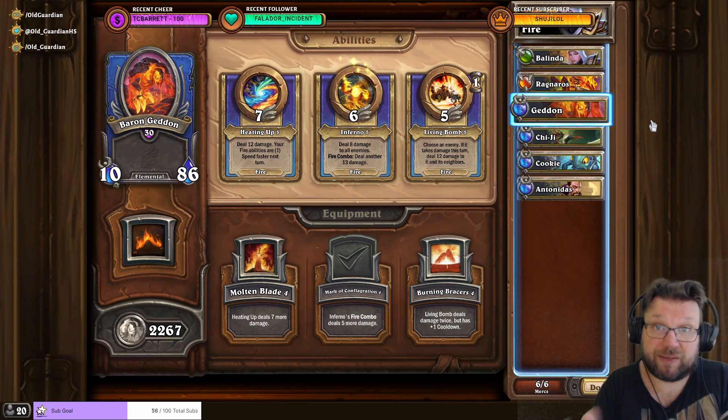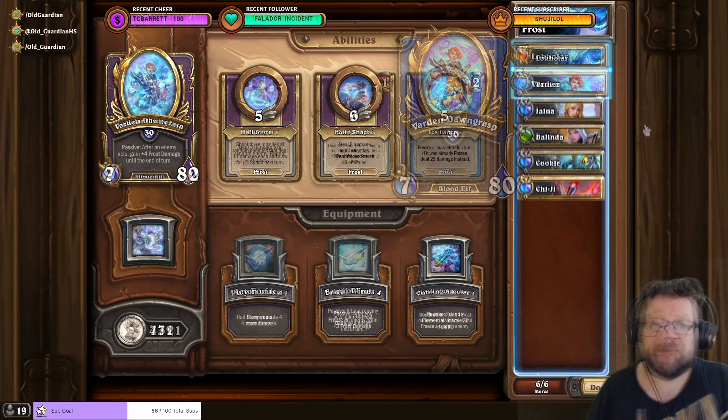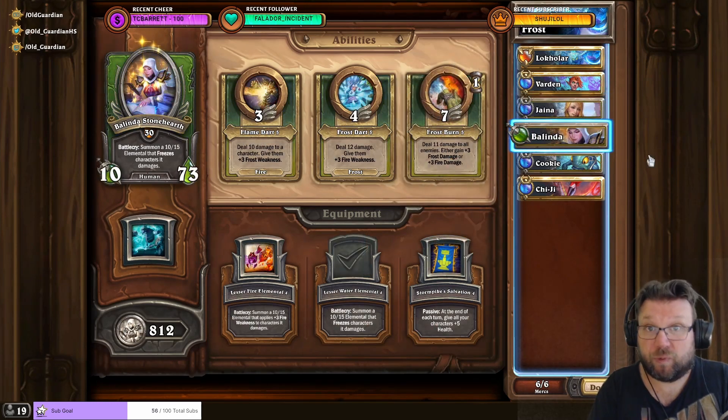And there's a placeholder in case I would need to add Yashurash to the comp. But while Fire is the best comp, it's not the only easy comp there is to beat Yashurash. You can also do it really easily with Frost. I'm using Low Kolar with Frigid Winds, Warden Dawngrass with Potion of Ice, Jaina with Ice Block Talisman, and Balinda with Lesser Water Elemental.